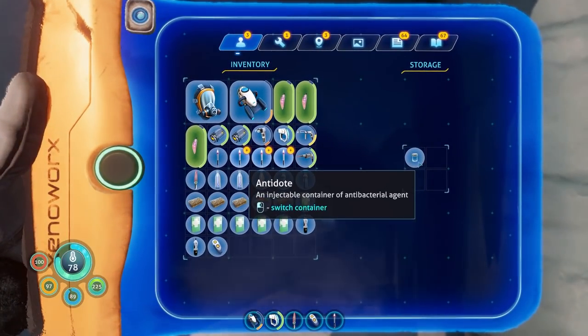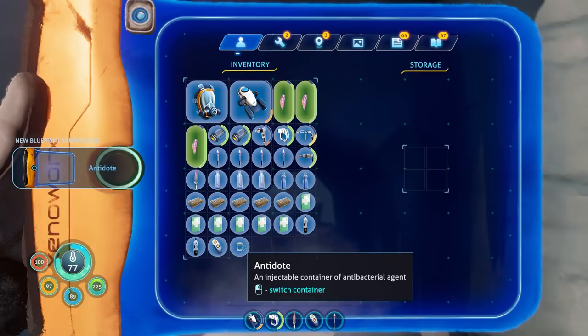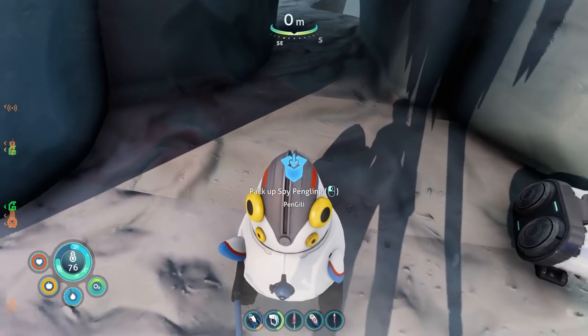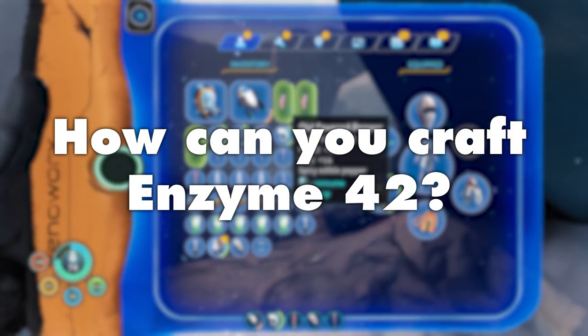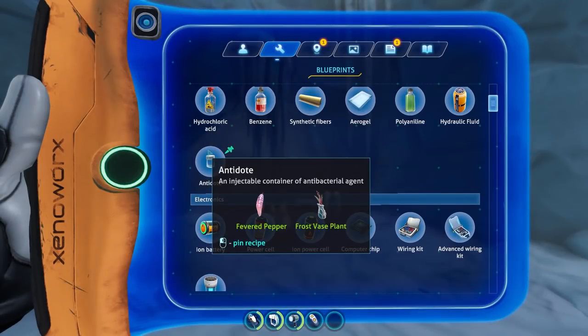However, once the Enzyme Cure is collected from its hiding place using a Spy Penguin, a new blueprint is added to your PDA named the Antidote, which has puzzled many players including myself at one point. How can you craft Enzyme 42? Is that even possible? The recipe for crafting the cure is a single frost-based plant as well as a single fevered pepper.